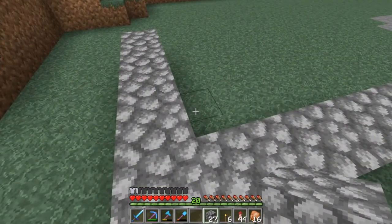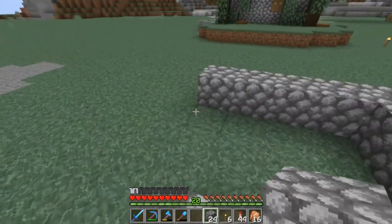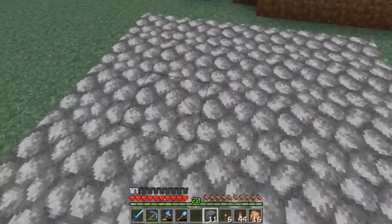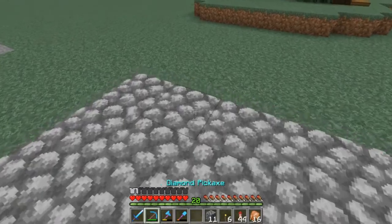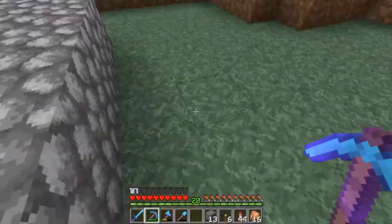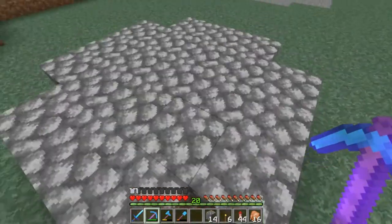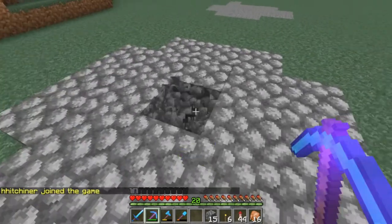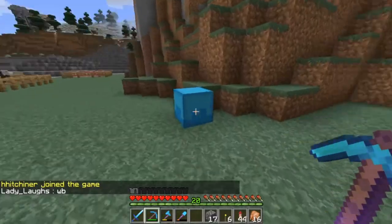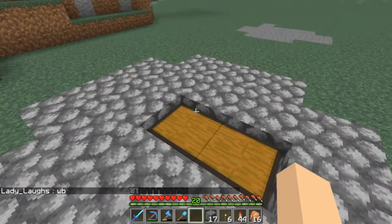For this over here you need a five by five square, so we're just going to go ahead and connect this up here and fill it in. Then you're going to get rid of your corners, and this middle block right here — you're going to take out these two blocks and that's going to be where we put our output chests.